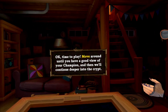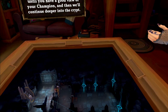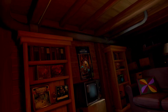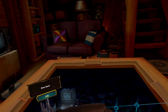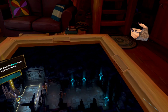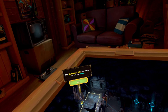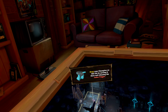Okay, time to play. Move around until you have a good view of your champion and then we'll continue deeper into the crypt. Let's look at how to move your champion around. The highlighted tiles show how far you can move. Pick up your champion by pointing at it and pressing and holding the index trigger. Drop your champion on this tile by moving it there.